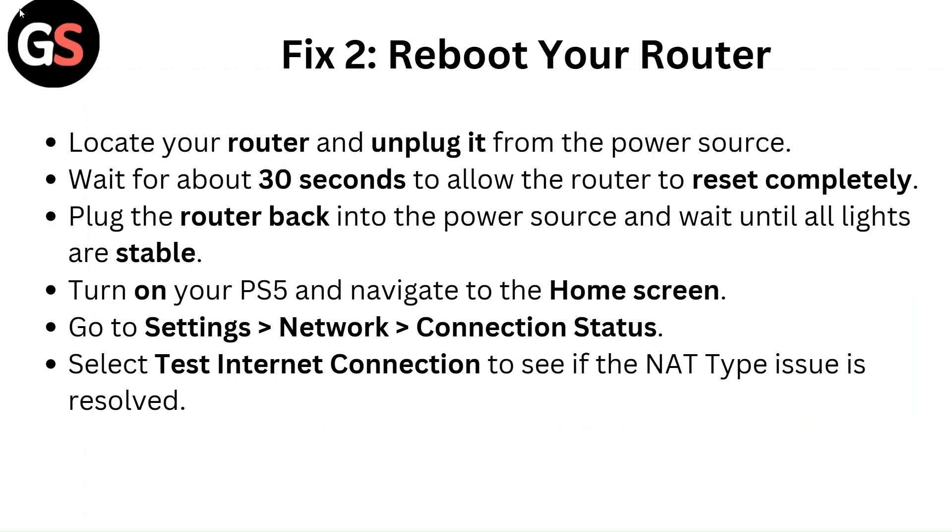Fix two: Reboot your router. Unplug your router from the power source and wait about 30 seconds to allow it to reset completely. Then plug the router back in and wait until all lights are stable.